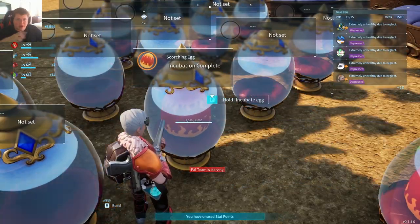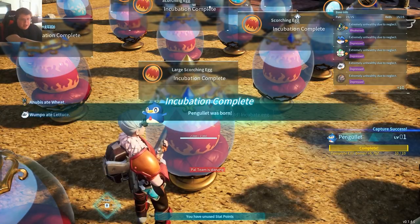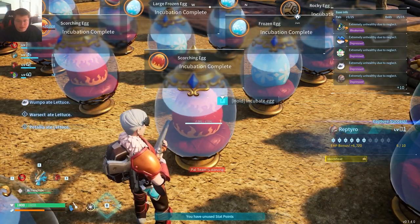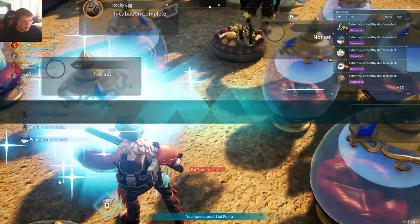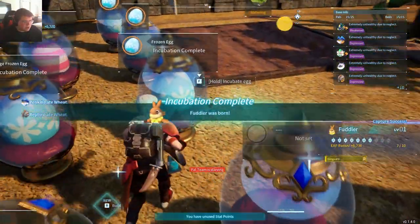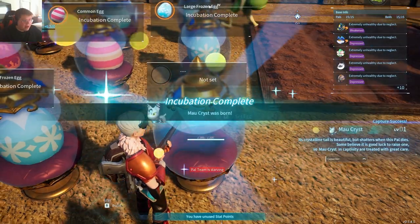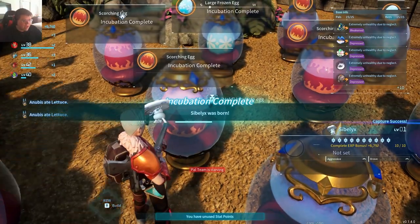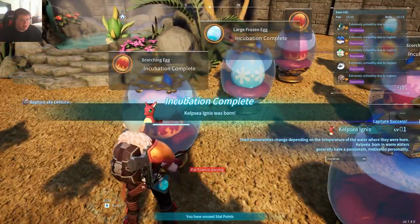I don't know what other options come out of that egg. Pengullet — hey, okay, that's the bonus right there. Another big bonus. More of these bad boys. I think I've hatched a bunch of those. Chilet's already done. Rocky egg — this ain't a large one, so it's not an Anubis. Fuddler — we need a couple Fuddlers. I think I needed four, so now we just need three. Hey, that's the bonus — we just needed one of those. So now that is complete. Another big 6k bonus.